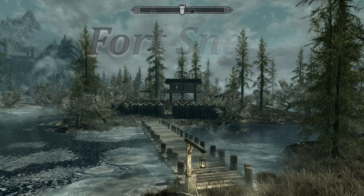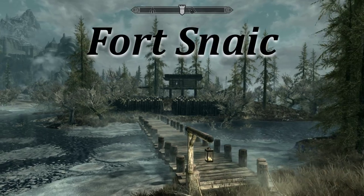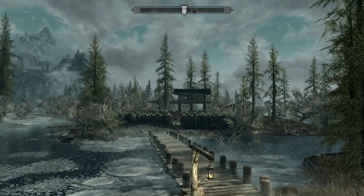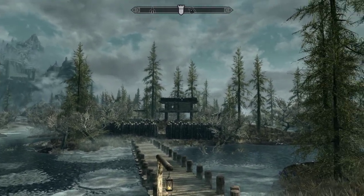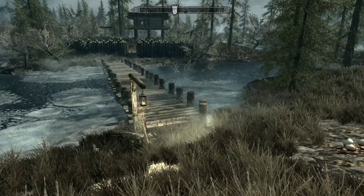All right, episode 2 of Fort Snake Skyrim mod development. Let's take a look and see what all's been done here. As you can see, our building is pretty much complete on the second floor, and we've got a roof that we can access with a little stockade of its own.